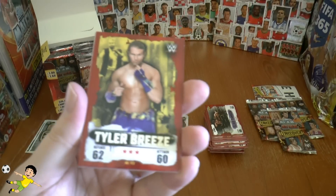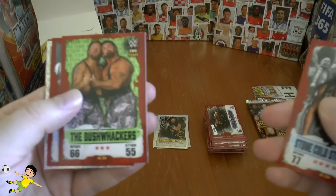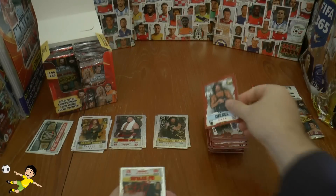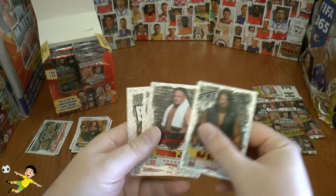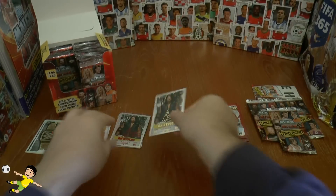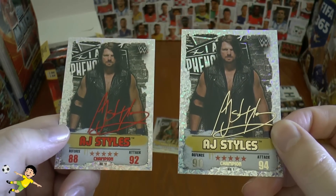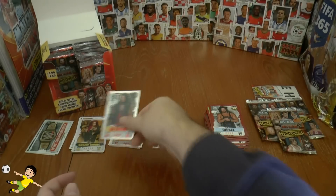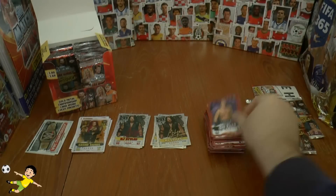Next one: Tyler Breeze, Stone Cold Steve Austin, the Bushwhackers, Diesel. Got another red one — AJ Styles in red. Interesting comparison: we've got both AJ Styles red and gold. The gold is higher in rating by two on each side — defense and attack. Bayley and Big Cass complete that pack.